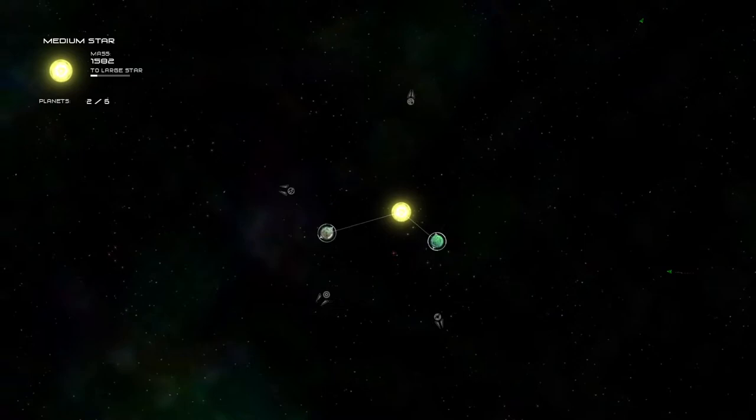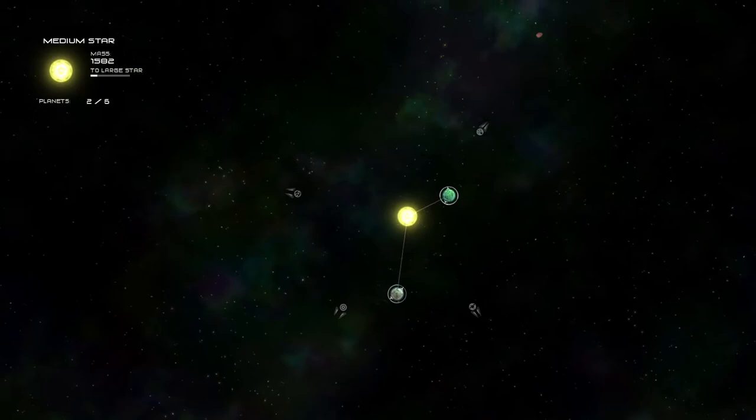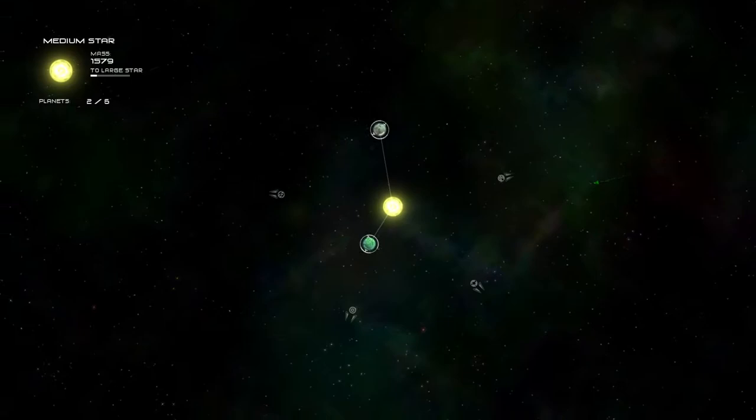Especially if you get into a couple little slap fights with other solar systems, you'll get some insane stuff happening. If you have a favorite planet, be prepared to have it knocked out of your orbit by some asshole solar system that just rams you and doesn't even kill you — he just knocks all your planets away. And then you've got to get them all over again. But that's kind of the fun of the game as well.